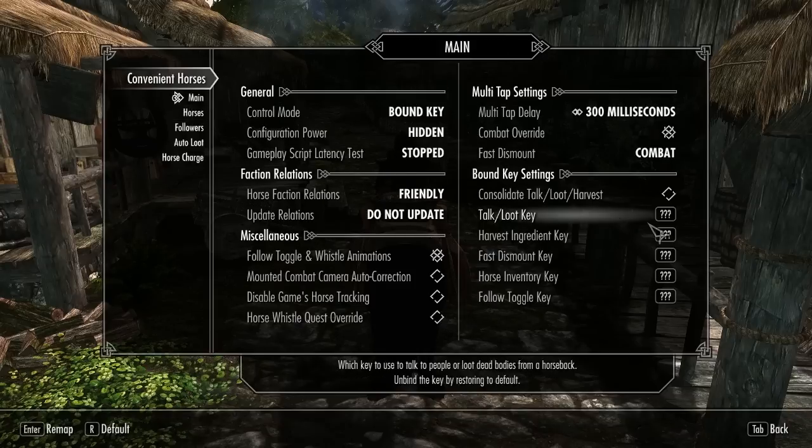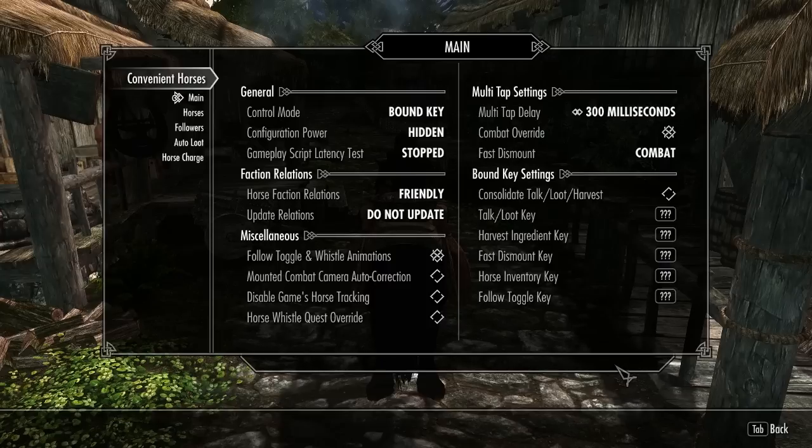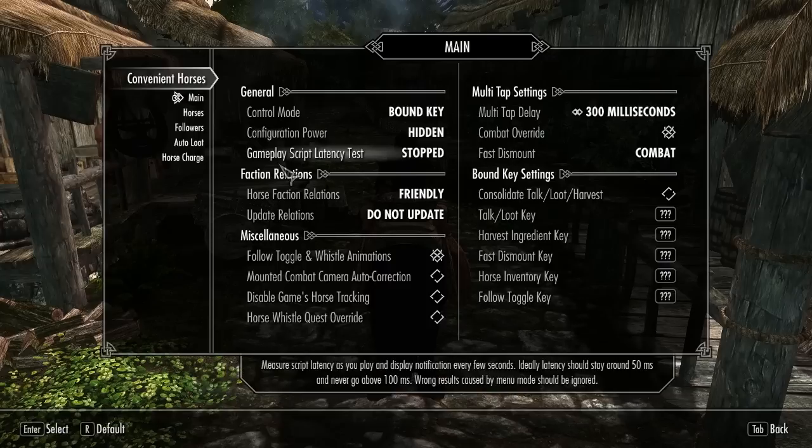In the mod menu, you'll be able to apply six new hotkeys for various controls. Alternatively, if you're using a controller, you might want to opt to use the multi-tap system, where instead of extra hotkeys, you need to tap A on your controller a certain amount of times to use each of the new features.